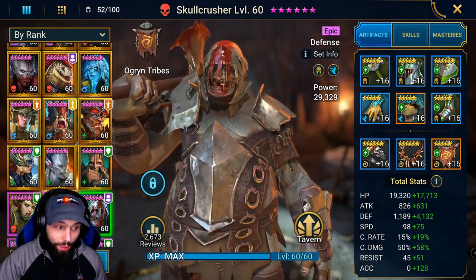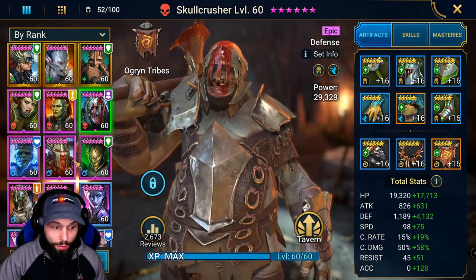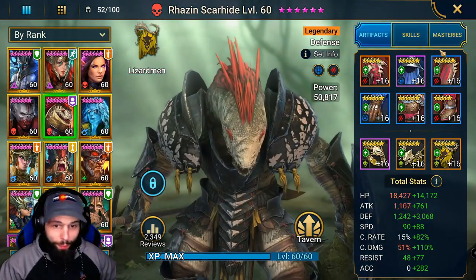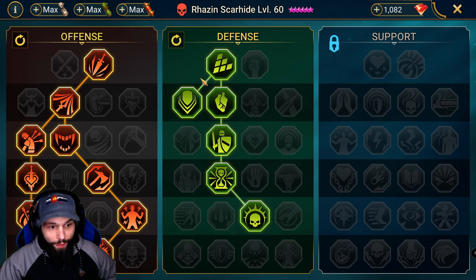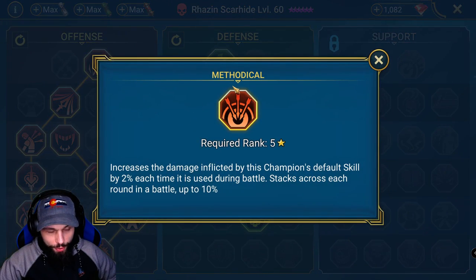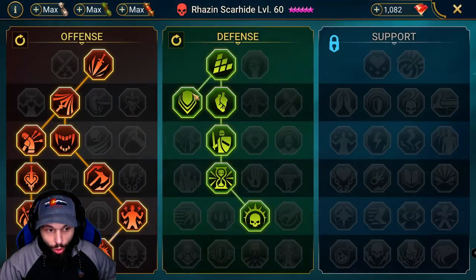So we have Rosin, Valkyrie, Skull Crusher, Sentinel Sepulcher, and Occult Brawler. For masteries, Rosin has offense and defense masteries — offense going down to Giant Slayer. Methodical is important so you want A1 to do more damage, then Retribution and damage reduction along the way. Blast Proof is very nice.